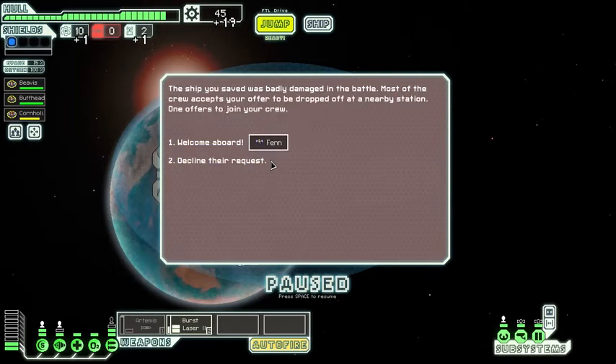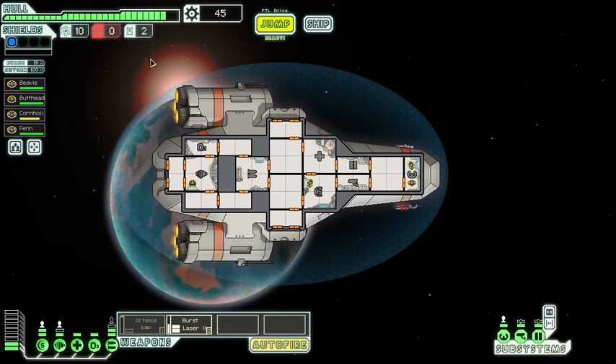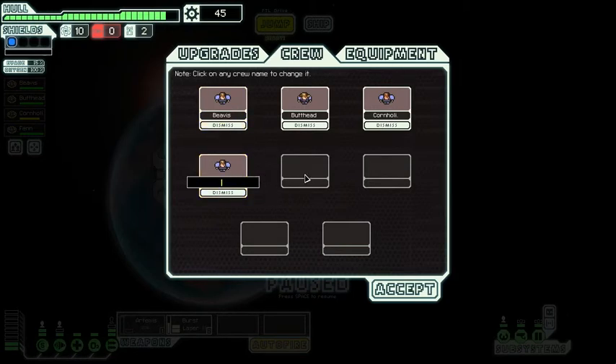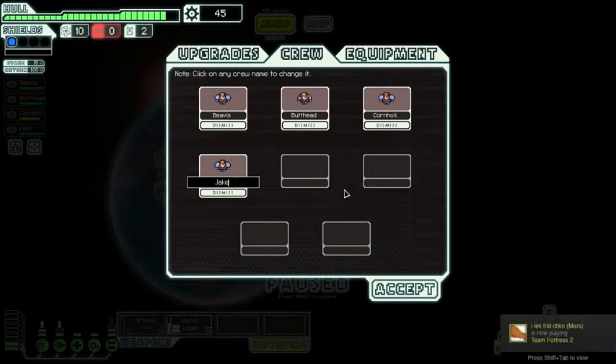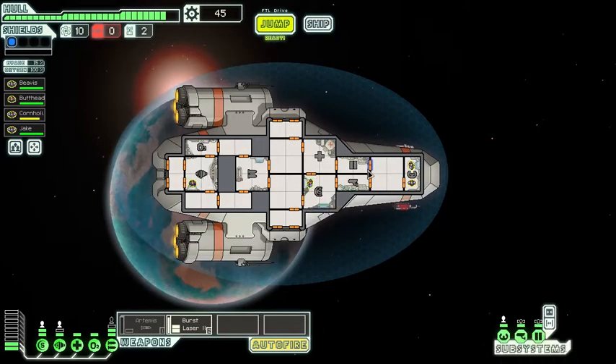Let's contact the civilian ship. Most of the crew accepts our offer - yes, I do want more crew! Welcome to Tisweg. Let's rename this new crew member - I'll add Team YKN members. Jake, co-founder of Team YKN, is now on my crew. Get to your station, Jake!